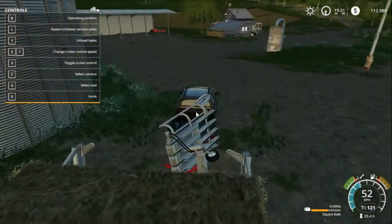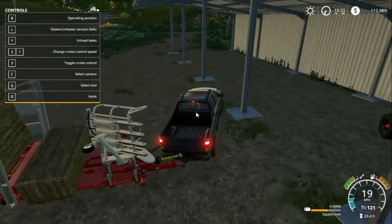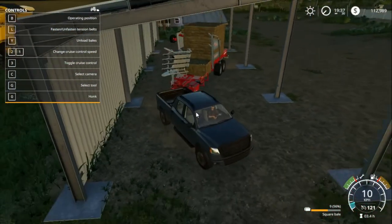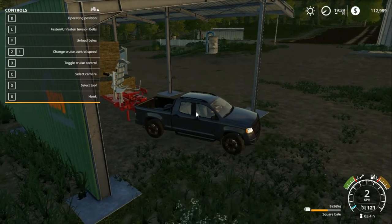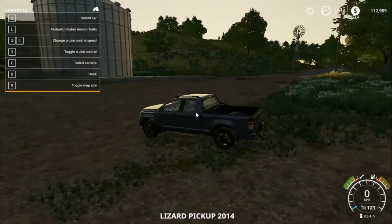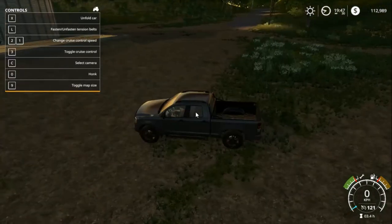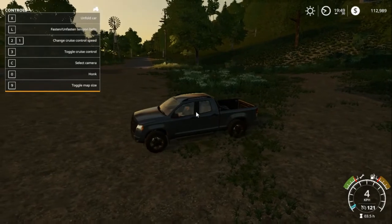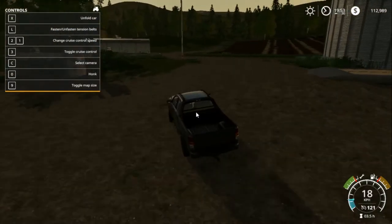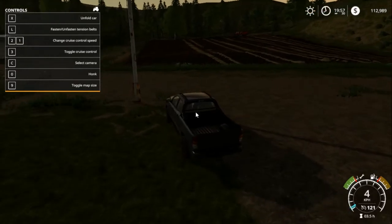I'll be showing you where to deliver these bales. Press B again when full and there you go. Let's go over the controls of the truck — this is the Lizard Pickup 2014. Press X to open the back. Headlights is F. Normal steering is W, A, S, D. Horn is zero. This truck can go 121 kilometers an hour. Press L to fasten the tension belt, and if you have a trailer you can press G to fasten those tension belts. Press Q to unhook, and Q again to attach.